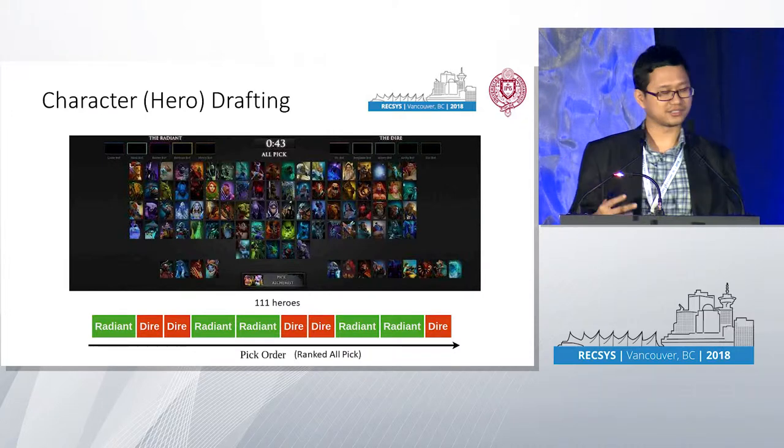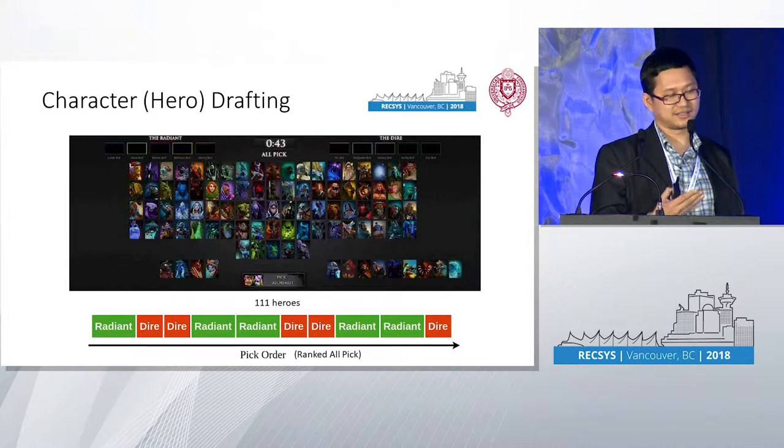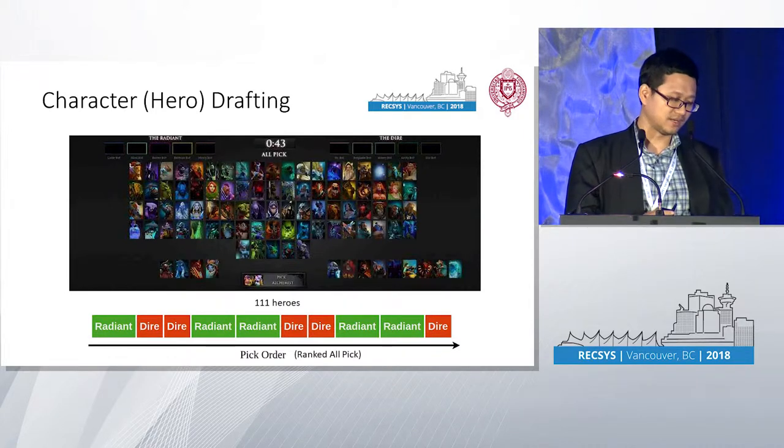There are two teams. The names of the teams in this game are Radiant and Dire. Radiant picks first, then Dire picks two heroes, then Radiant picks two heroes. They keep doing that until each team has five heroes.